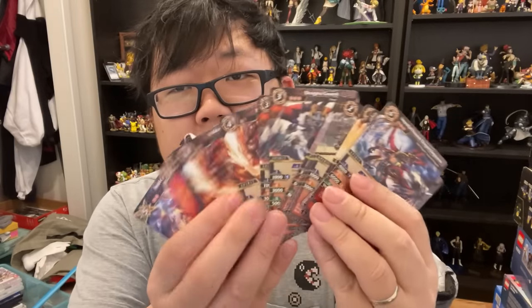This video is sponsored by Battle Spirit Saga and they've sent me this cool box. Let's see what's inside. Here we've got a Battle Spirit Saga deck case, an absolute ice shield card, a whole stack of shiny cards, and a play mat. Very nice.